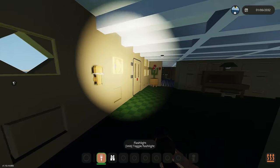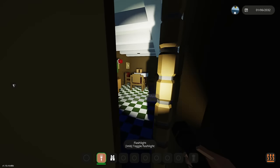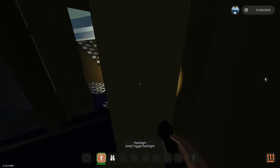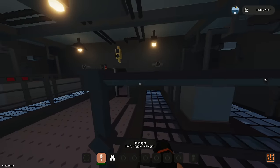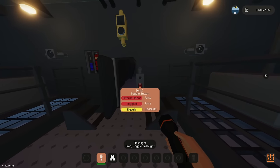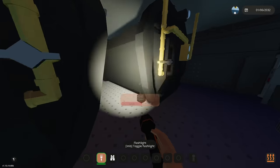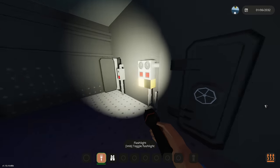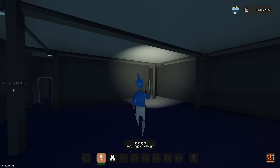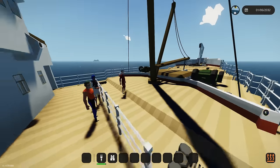This cargo section looks familiar — I think I might have done an event on this ship. We do events every so often; join the Discord, link is in the description. Here's a nice little dining area. Down in the engine room there's a bulkhead door that should close on command if there's water — but it's not working. Up here's the coal area with boilers, and a giant room at the front that's basically empty — that's another cargo section.